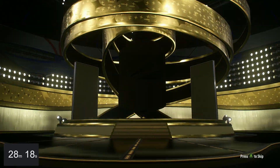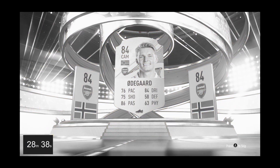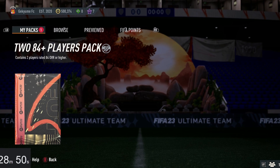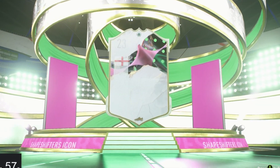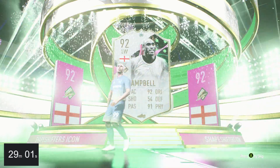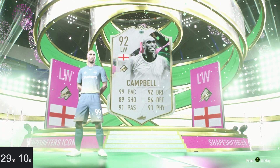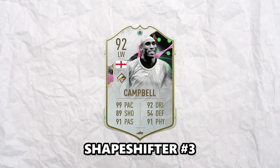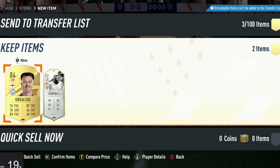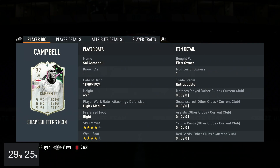Let's start with the 83s now. Something good? 84s now - come on! Yes! England left wing - yes! He is absolutely dog but we don't care, we'll take him. Sol Campbell - amazing! And that is shapeshifter number three! I can't believe I don't get an icon.